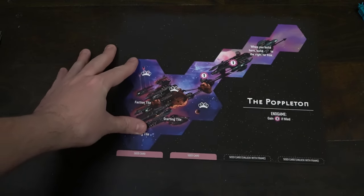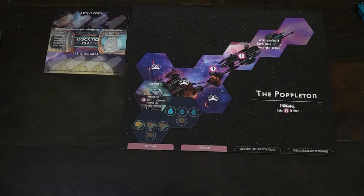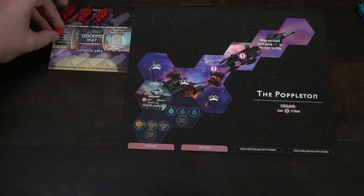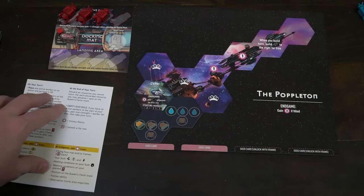Each player gets a main mat, one specific colony faction, a docking mat, workers, unique hibernation pods, and a third player marker. Place your colony on top of your mat where it says faction tile, place all your hibernation pods and third player marker on the left-hand side of your docking mat, and your 3 workers up at the top. Your main colony determines what starting workers and starting resources you have, highlighted on the tile, and it also has its own unique faction ability explained in the appendix of the rulebook.